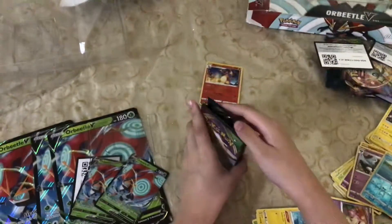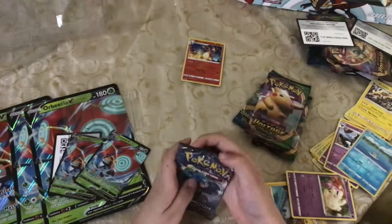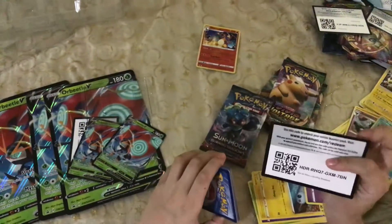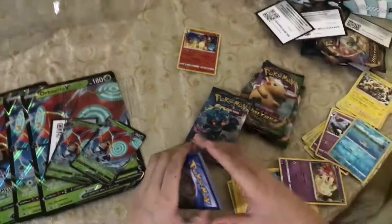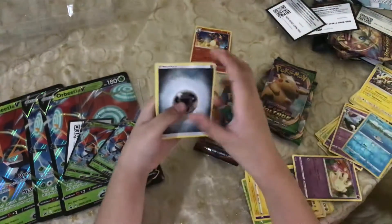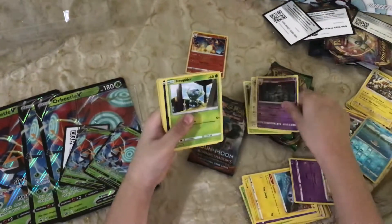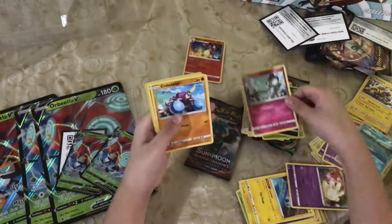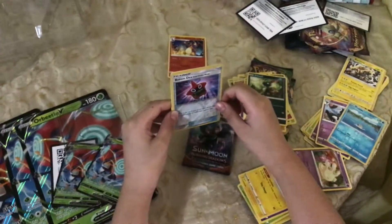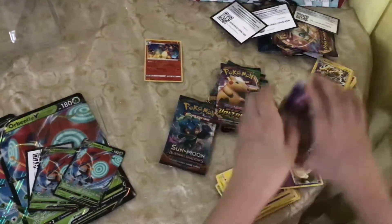Starting Burning Shadows again. Metal Energy, Seismitoad, Naphtal, Dusclops, Dewpider, Inkay, Crabrawler, Sneasel, Rolycoly, Pokedex, and a Mudsdal.